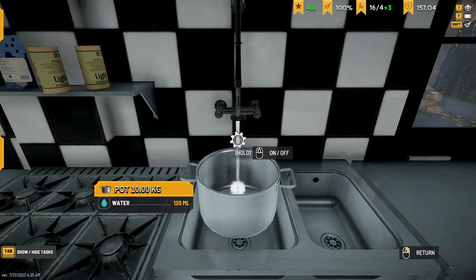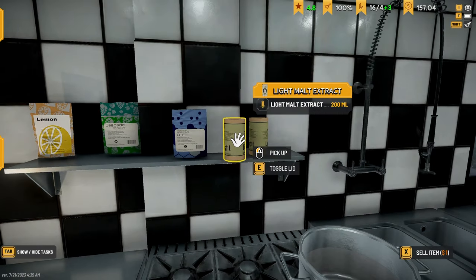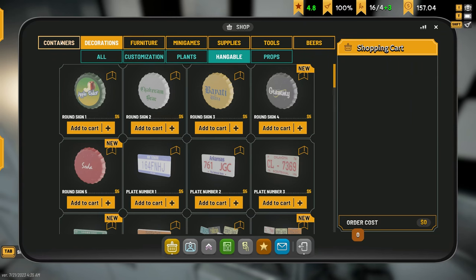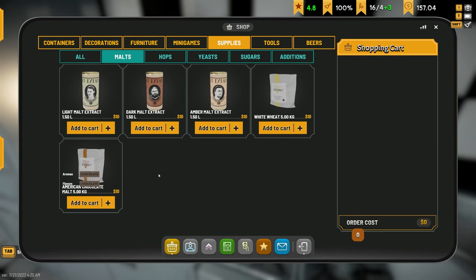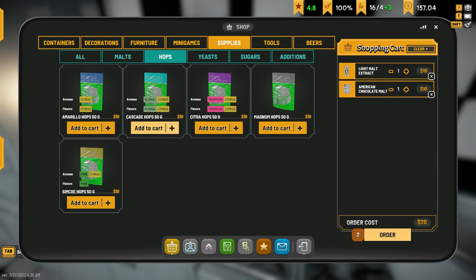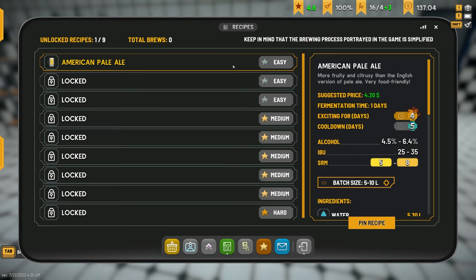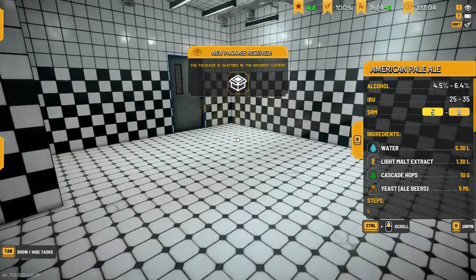Let's get some malt extract - I'm going to have to order some more. I'm not too sure what I should get. Do you think a dark would be good, or should I probably do the main recipe and then just put chocolate in it? Yeah, I think that's probably the best idea. I'll just make the regular American pale ale for them with the chocolate added.